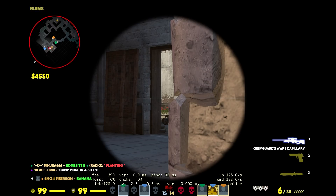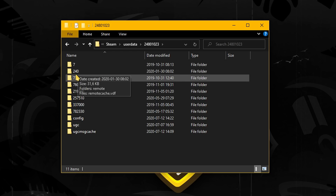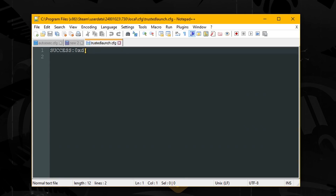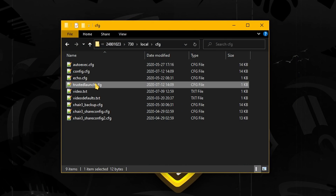But if you are experiencing issues with Trusted Mode, this is what I would do. Go to where you installed Steam, UserData — if you see more than one folder here then check the video description for help — then 730, Local, CFG, and open trustedlaunch.cfg with a text editor. In here you may find clues to which programs are causing performance issues or other problems. Mine is clean with just success on the top, which is probably why I haven't experienced any issues. If you have any issues, take a look at this file and good luck fixing it.